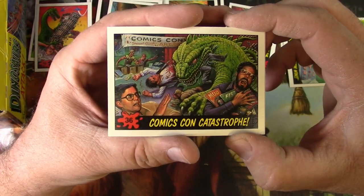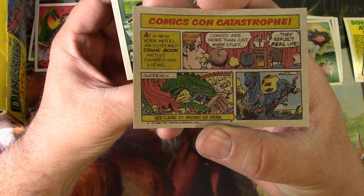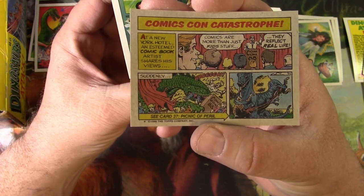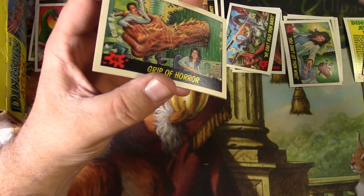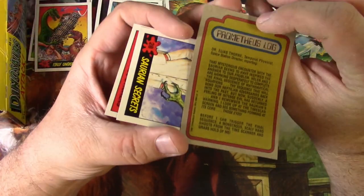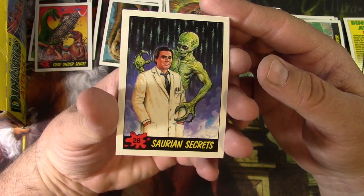Some nerds getting mauled for their comic books. There's an actual comic on the back — at a New York hotel, an esteemed comic book artist shares his views: 'Comics are more than just kid stuff, they reflect real life.' Then he gets chomped by a dinosaur. The irony is thick right there, I love it. Grip of Horror — that dinosaur hand looks like more than a dinosaur hand, it's almost like a human hand. Saurian Secrets — I really need to know the whole story here.